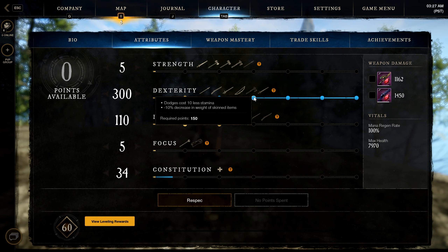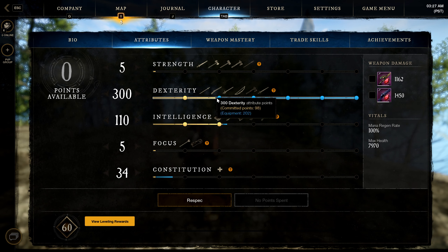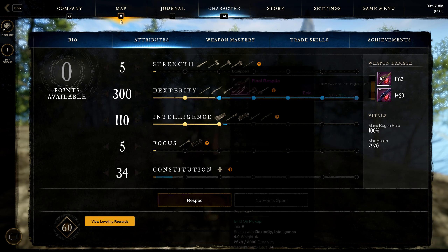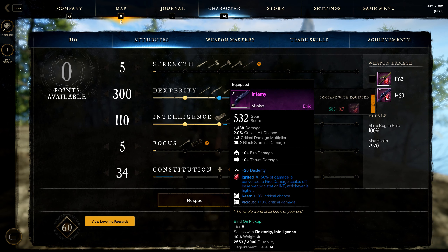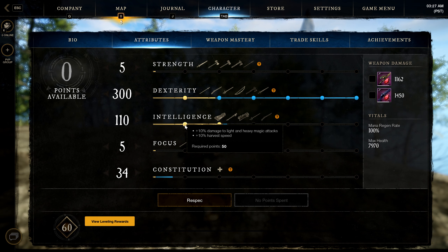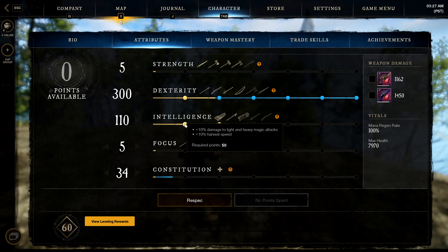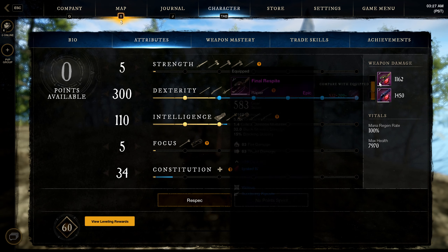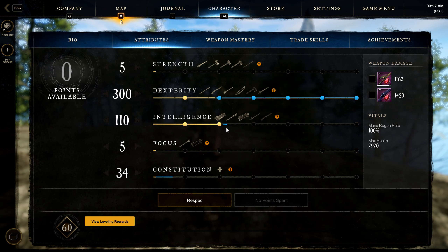Dodge costs 10 less stamina, giving us some extra rolls. Five percent thrust damage is useful since both the rapier and musket do thrust damage, even though it's cut in half since we're using a gem. They also have a 5% critical chance on hit, which is a very nice perk. We also get 10% critical hit damage from the 100 intelligence threshold — this applies to both weapons, so when we crit we do 10% more damage.